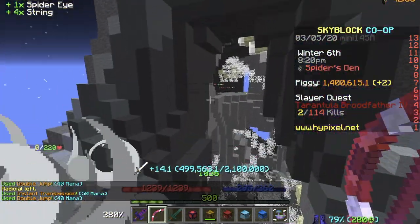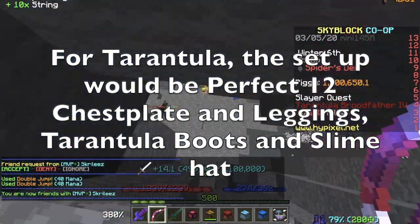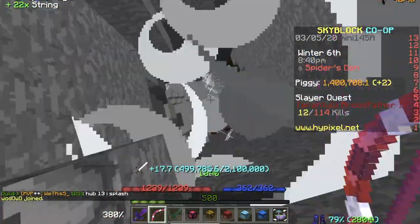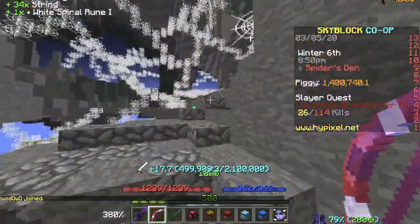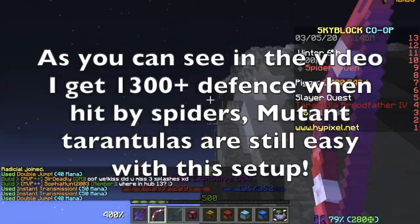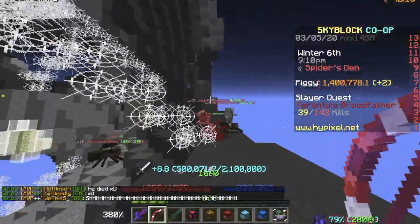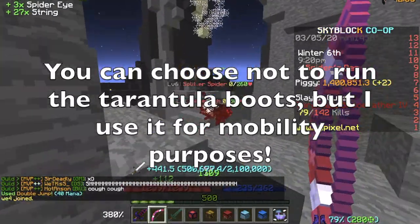For Tarantula, the setup is slightly different. Because the Spider's Den is vertically high, you want mobility. Thus, I recommend wearing Perfect 12 chestplate, leggings, and Tarantula boots, as well as the slime hat, as you can see in the video. With this setup, you can get around 1200 to 1400 defense, which is a lot and more than enough to deal with mutant tarantulas — also known as the red mini bosses. Thus, you can not only have anti-knockback and gain extra combat XP from your legendary wolf pet, but you also get access to the double jump ability for extra mobility without breaking any set bonuses, because Perfect has no set bonus in the first place.